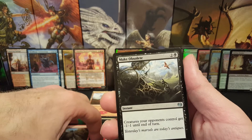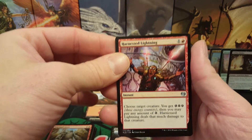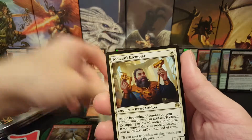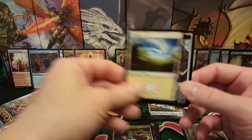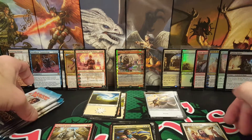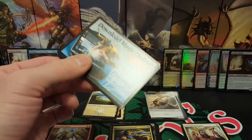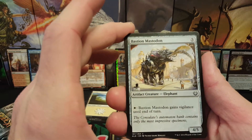First uncommon is Make Obsolete. Hey, there's a Harness Lightning — great card. Restoration Gearsmith and a Toolcraft Exemplar. Alright, first one we've seen of that one this box, I believe. That is definitely a good card. We were talking about Vehicle Rush, and we've now hit some of the main staples from that deck. Toolcraft Exemplar would definitely be one of them.